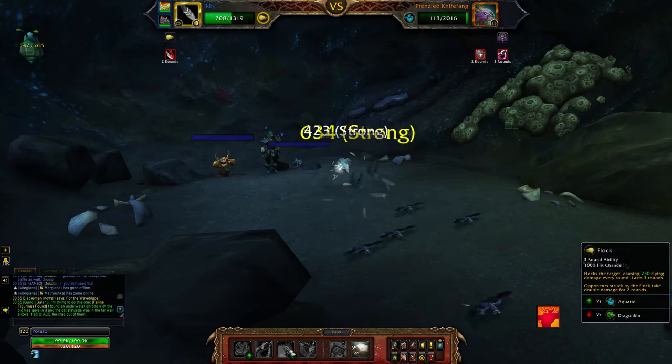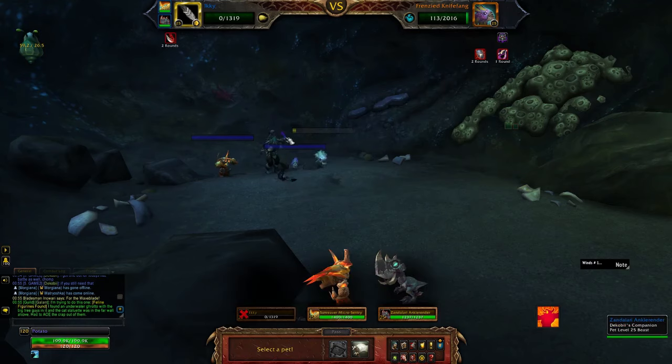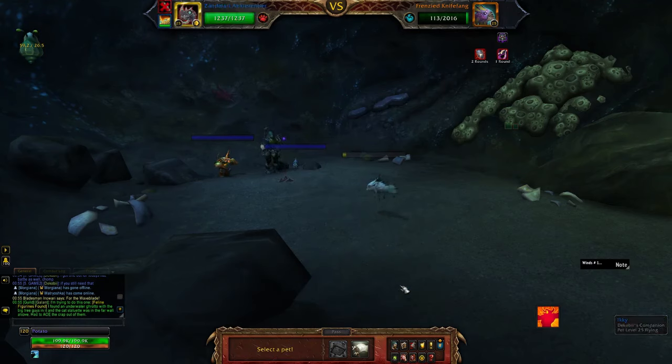Since he missed, we're going to go ahead and use Flock, which may actually be enough to kill Frenzied Knife Fang. Not quite, so literally any other attack will do. We'll go ahead and send out that Anchorender and just finish him off with a quick leap. But that's the whole fight.